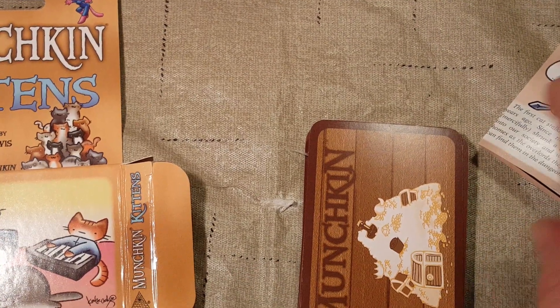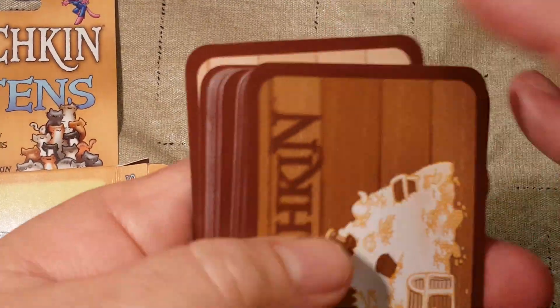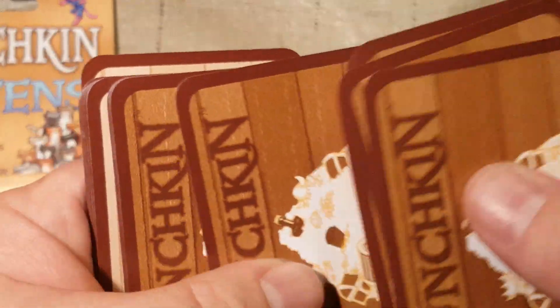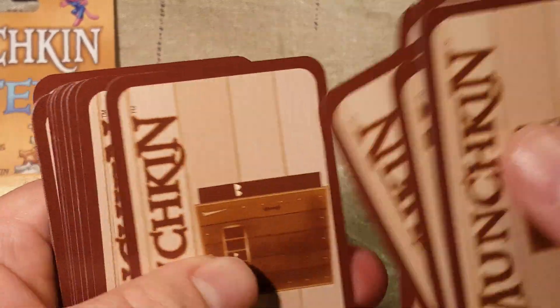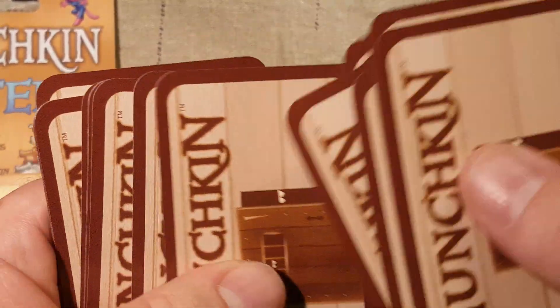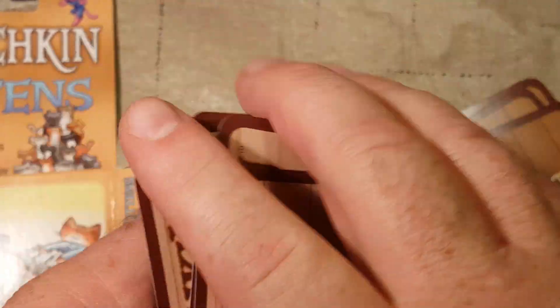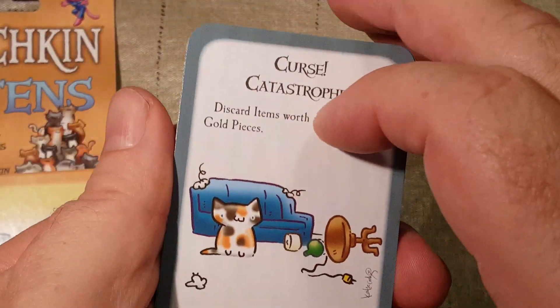I think we got 15 and 15 — let's find out. We got 9 treasure cards and 21 door cards, as I thought. Let's go ahead and flip them over.